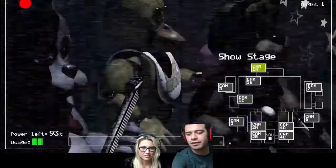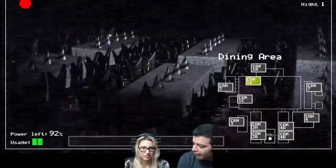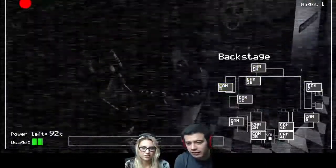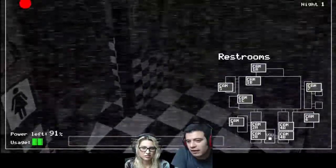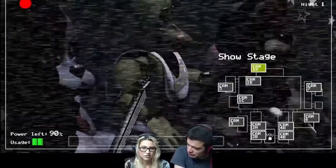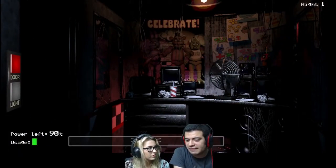So go to 1A. Clicking on each of these cameras lets you check on where they're at. Like that — see, they're okay. They're over there. This is the first night — they're not going to start moving a lot. They're going to start moving around like night two, around two o'clock or three o'clock at night.